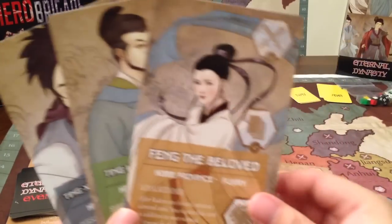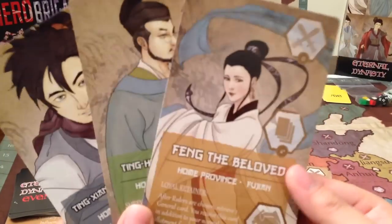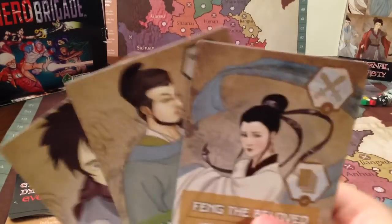At the beginning of each turn in Eternal Dynasty, you're going to be dealt a hand of three rulers. You're going to pick a ruler, and then you're going to play that ruler for the course of the turn.